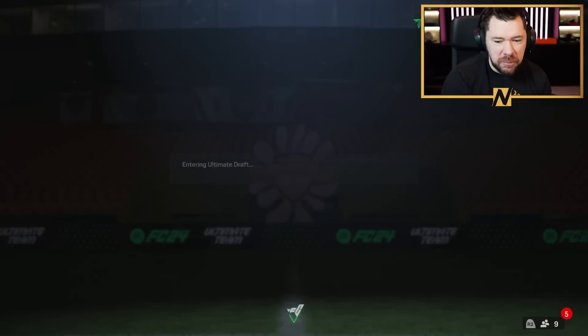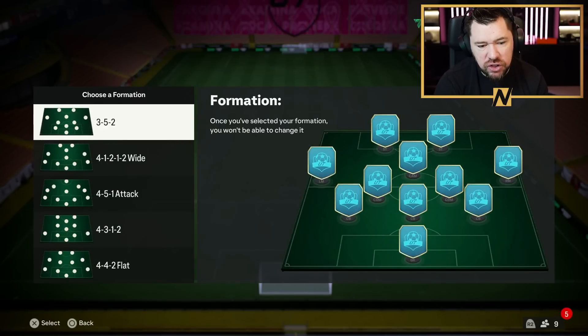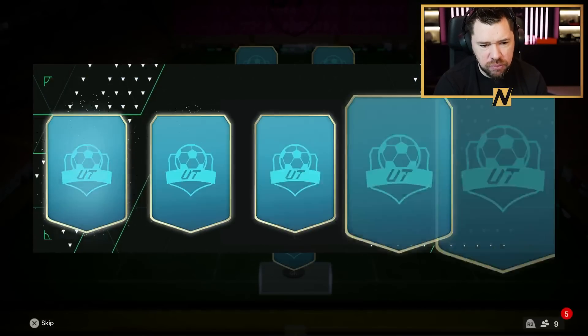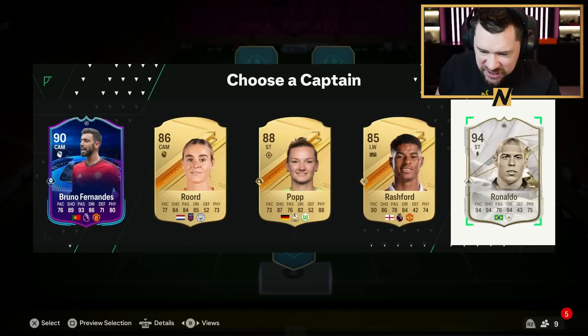What's up guys, Nepenthes here and welcome back to another draft video. We are going to build a draft today to see if we can go ahead and win. We have got a draft token from our first round exit yesterday. I'm going to go to 4-4-2 flat — we've got some really good options here.